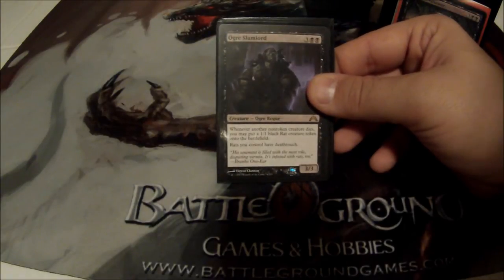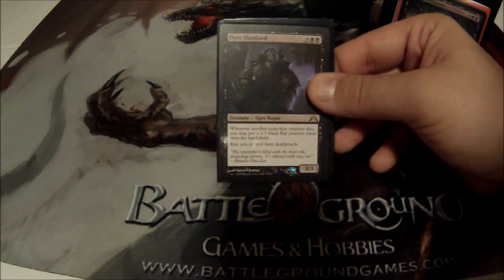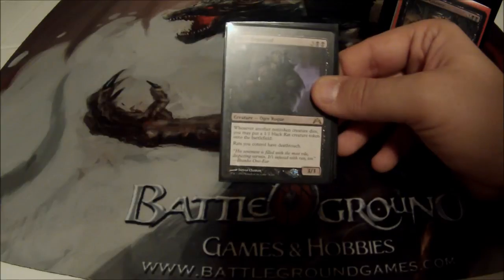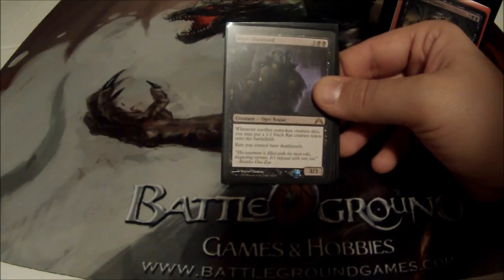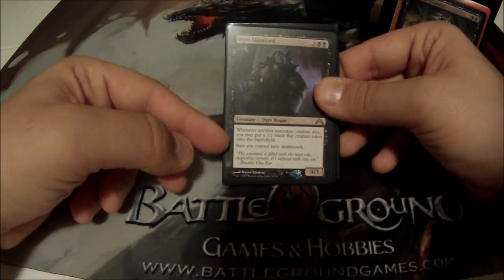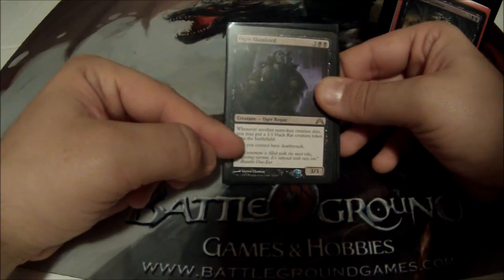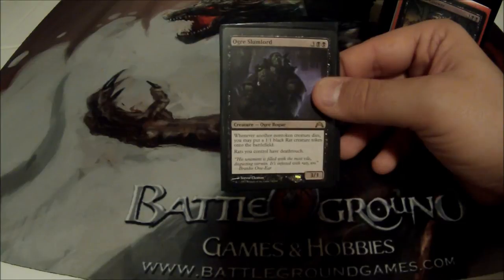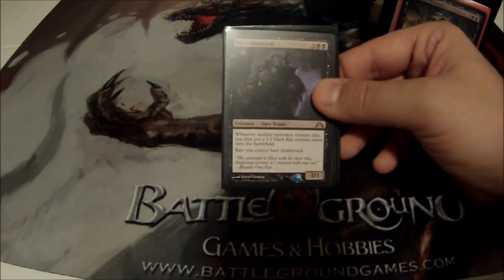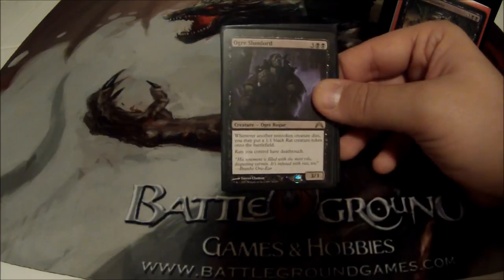Ogre Slumlord is one of my few non-rats. Whenever another non-token creature dies, I may put a 1/1 black rat token into play — and it doesn't say mine, so whenever anything non-token dies on any side, I get a rat token. He also gives all my rats deathtouch. Super, super nice.